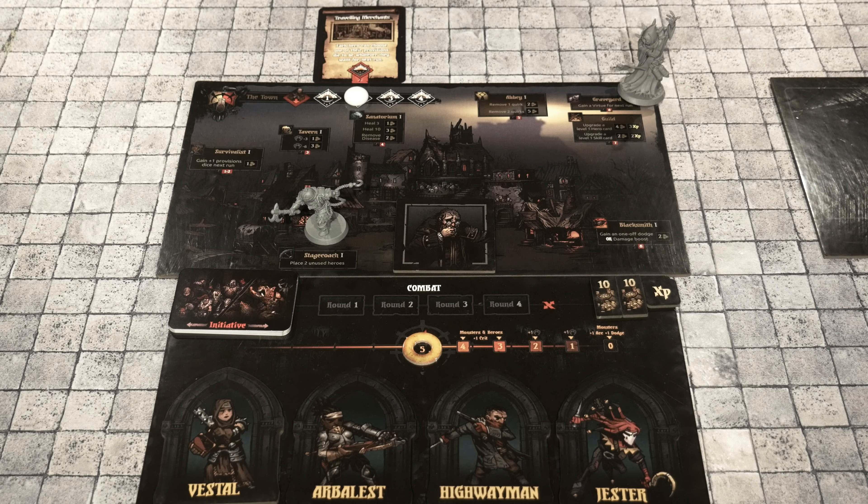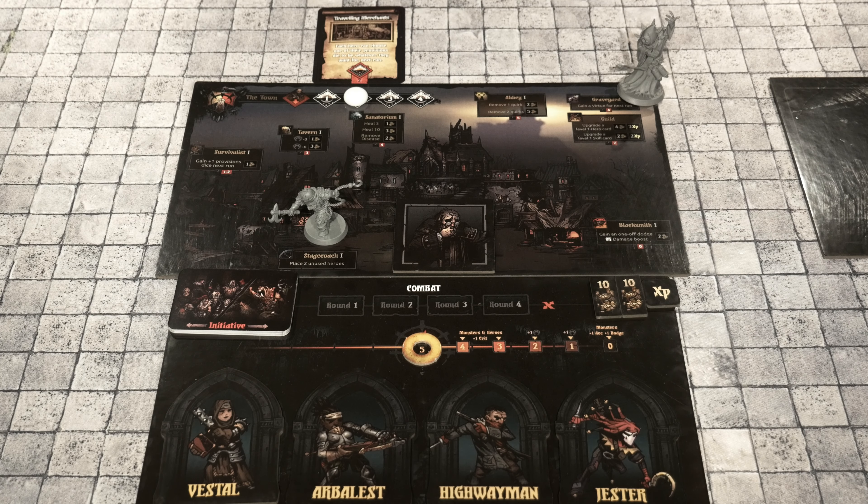Starting on the right-hand side of the board with the Jester, moving all the way through to the Vestal. Heroes are going to visit various locations of town, spending money and time to heal their physical and mental trauma, train their skills, cure their diseases, and more. Each hero occupies a space in the location they visit, and if there is no free space, the hero cannot visit it. Heroes can only take one of the available choices each day they visit a location. After all your days have been spent, you draw two quest cards and decide which one to follow.